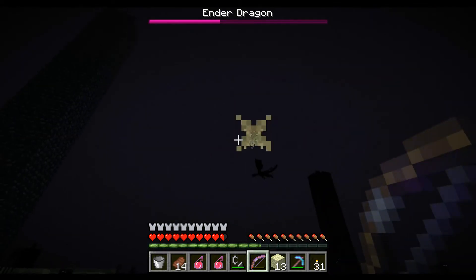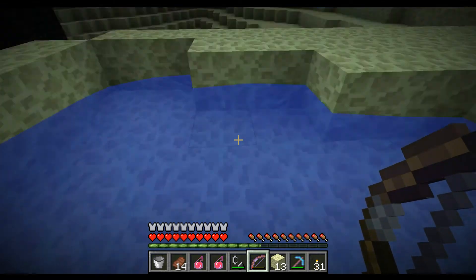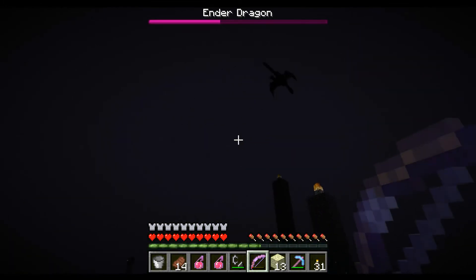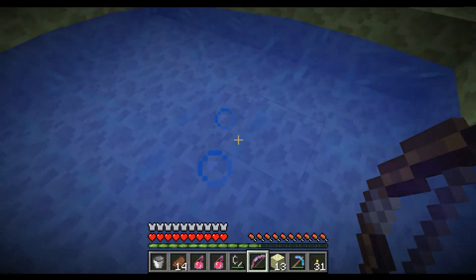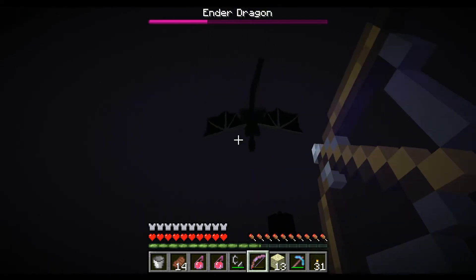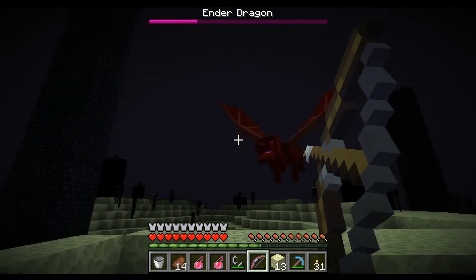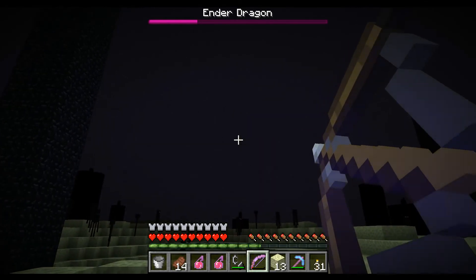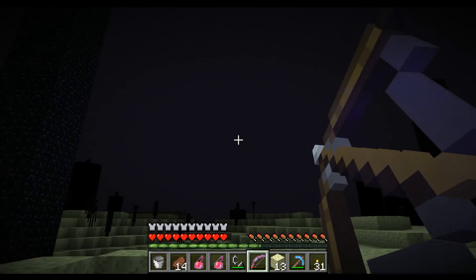Back here. Getting little love taps from the Endermen now. It's hard staying in this one source block, I must say. There he is — get him. Get that dragon. Oh, here he comes. He's coming back. Come on, Ender Dragon. Tired of this. I gotta go — I got stuff to do.